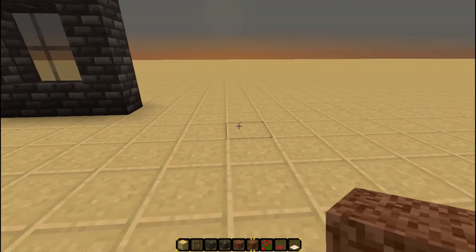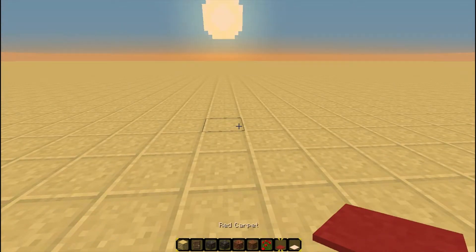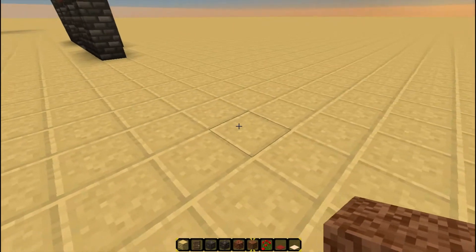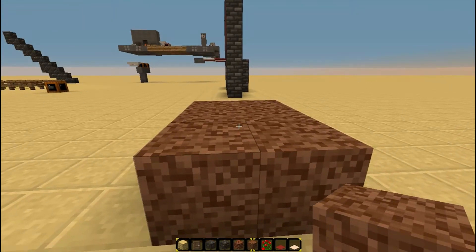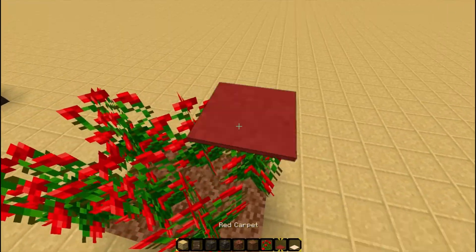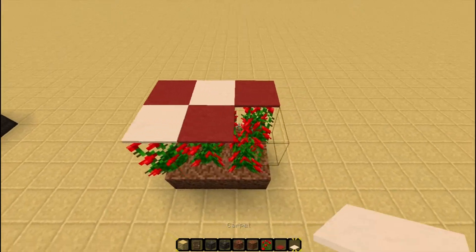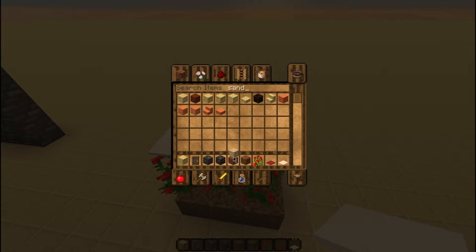So how do you do it? All you need in order to do this trick is the block that you want to float, a rose bush, and some dirt. You want to start off by putting down the dirt about three blocks below where you want the actual floating blocks to be. Then you put down some roses on top of each block of dirt, and then you go ahead and place your carpet or gravel or whatever. Let's put some sand and some gravel up here too.